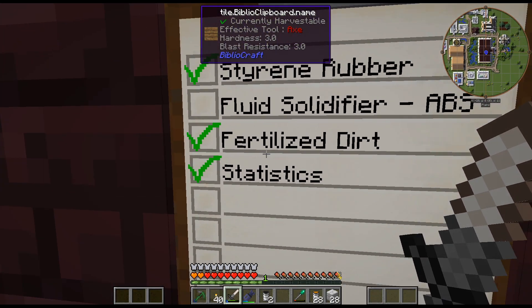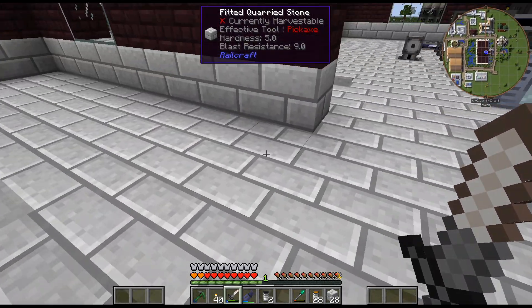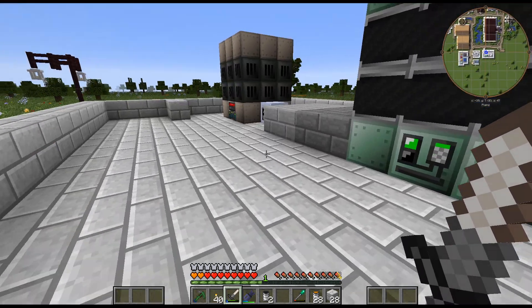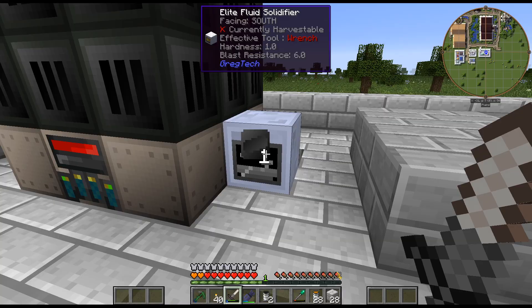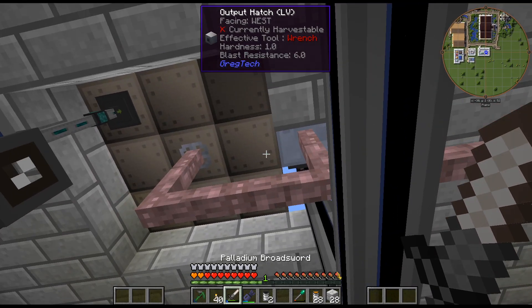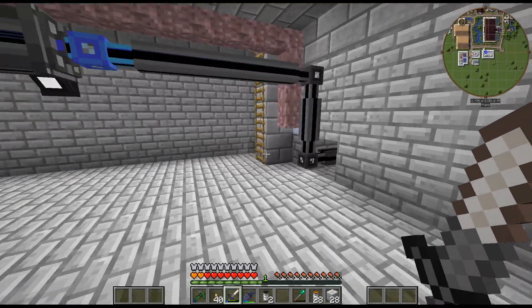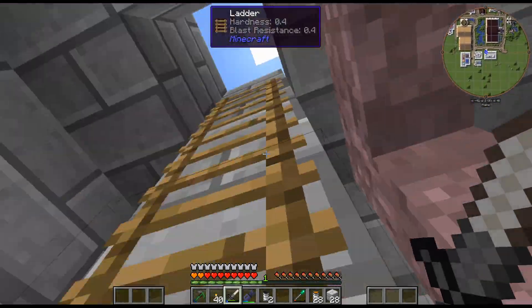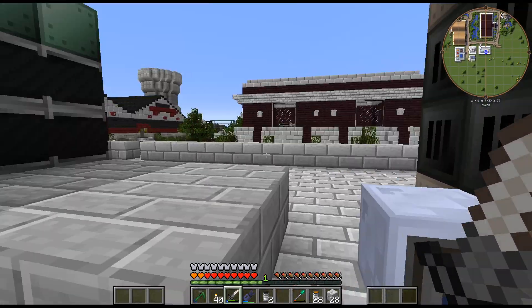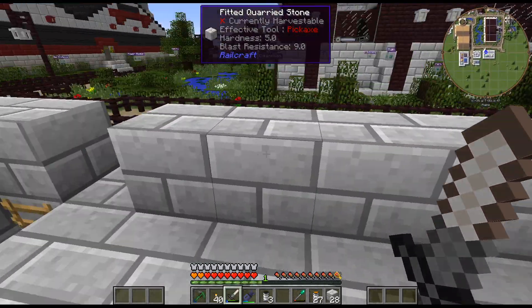We had another comment — Argonaut said I should put a fluid solidifier next to the blast smeltery, and I never actually even thought of that. So I just put the fluid solidifier right next to the output hatch. Whenever I use the blast smeltery, it'll just automatically go into the fluid solidifier and I won't have to worry about transporting it with 50 million filters. Thanks for that — it'll definitely come in handy next time I craft up a new multi-block.